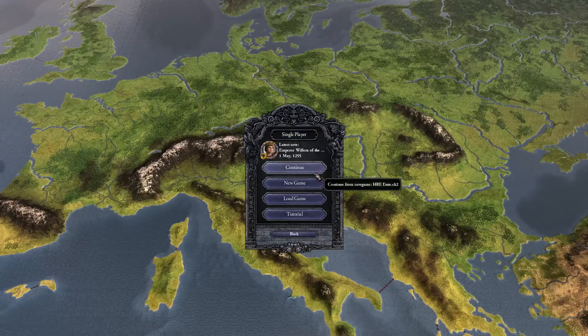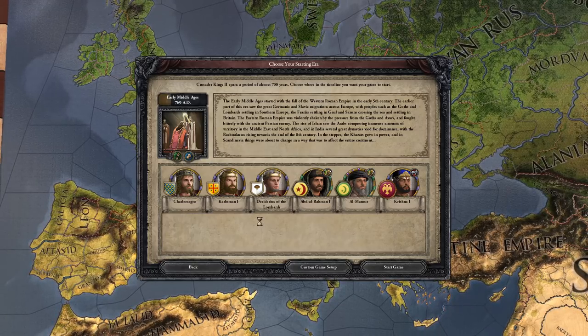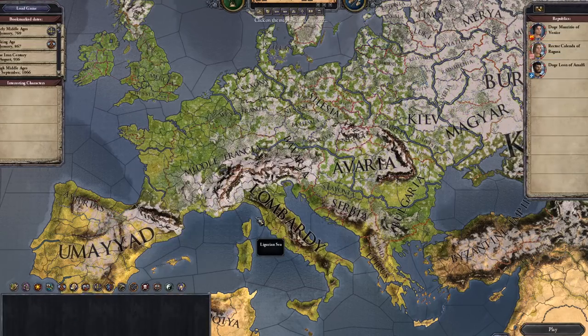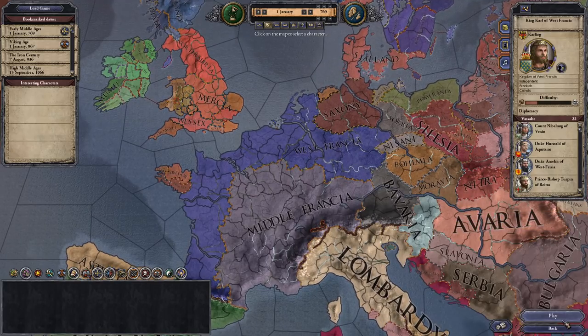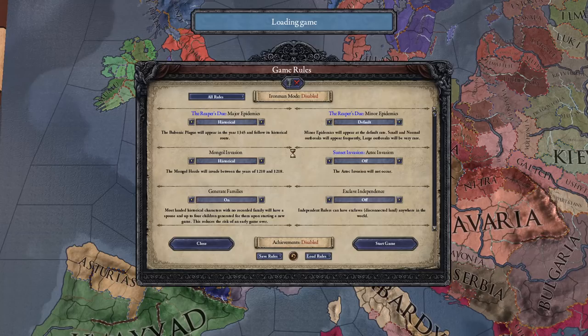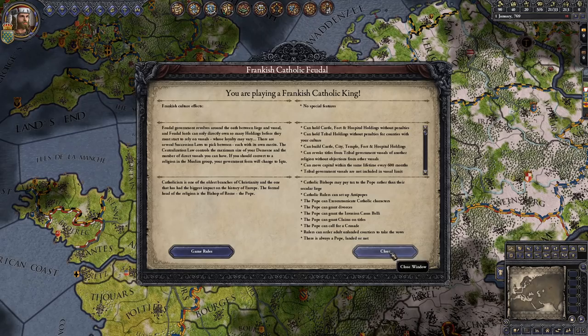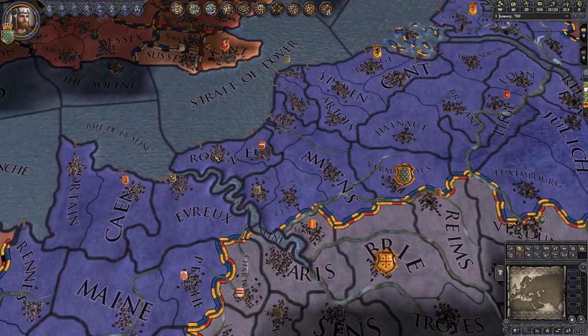We are going to start out with the early middle ages of 769. I am pretty sure you guys know which character I am going to talk about first because I want to get it out of the way since everybody wants me to talk about them — and that is the last Merovingian. There are going to be cuts in between the characters; I have gotten really positive feedback on doing that so I am going to make that the standard.